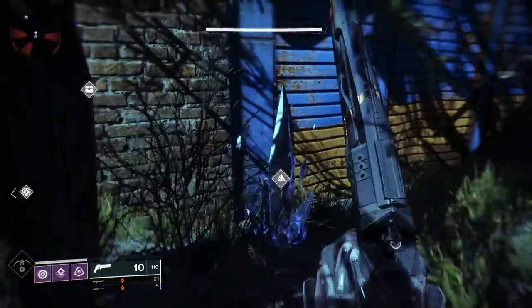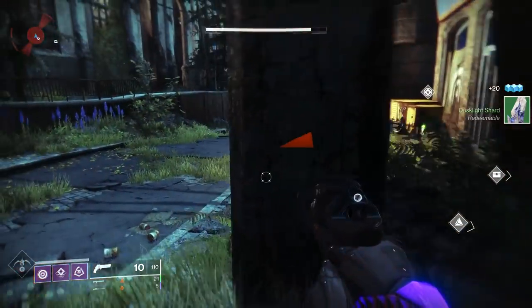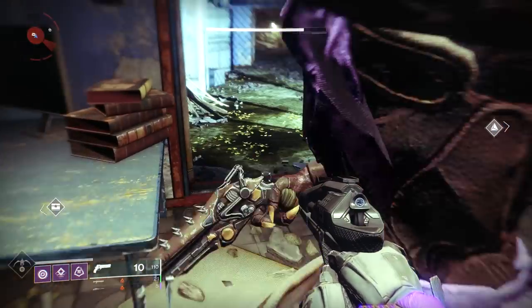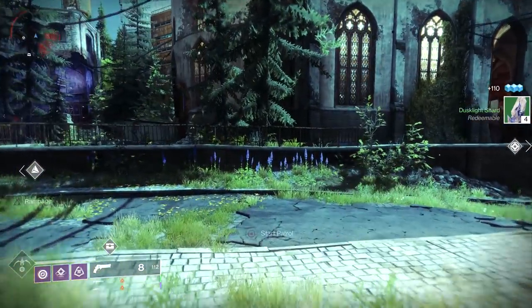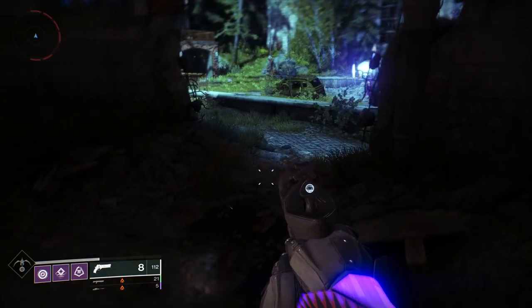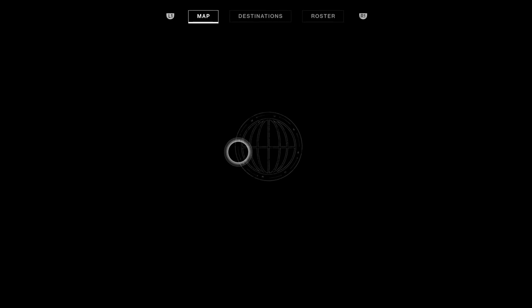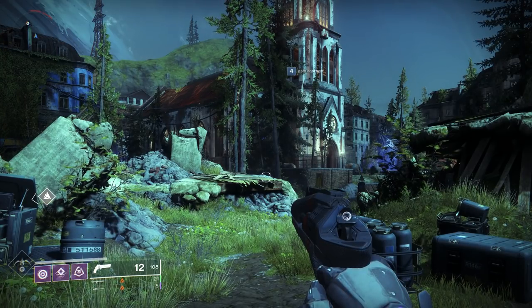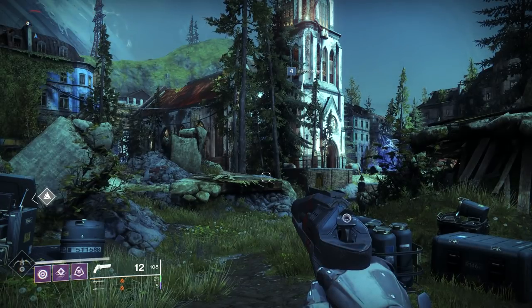A couple of things to note: planet material nodes are worth either one or six materials, so every once in a while you get six from a single node. Chests give you a guaranteed four. You can also do lost sectors where the boss chest drops four, but that takes a lot of time. What you want to do is pick up all your chests in an area, then fast travel back to the same area — if you're solo this will refresh the whole area so you can start farming again. This does not work if you're with a team.